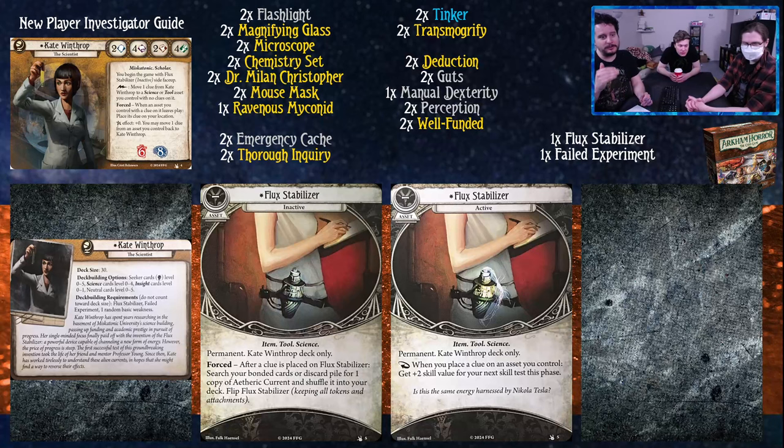Kate Winthrop's stat line is 2-4-2-4. You begin the game with Flux Stabilizer and play its inactive side face up. It's a permanent. After a clue is placed on Flux Stabilizer, search your bonded cards for one copy of Aetheric Current, shuffle it into your deck, and flip Flux Stabilizer. The active side reads: when a clue is placed on it, get plus two skill value for the next skill test this phase. What you are doing with Kate Winthrop is turning your clues into unexpected courages - they're giving you plus two skill value. Her lightning bolt ability is to move one clue from Kate Winthrop to a science or tool asset you control with no clues on it, triggering the Flux Stabilizer ability. The first clue goes on Flux Stabilizer and gives you an event; all other clues go onto your other assets, giving you an unexpected courage.